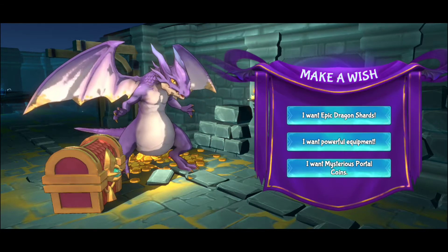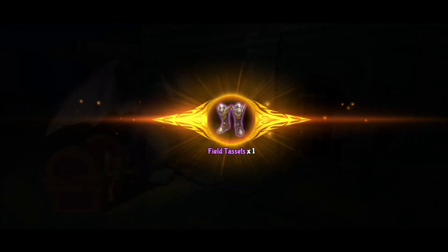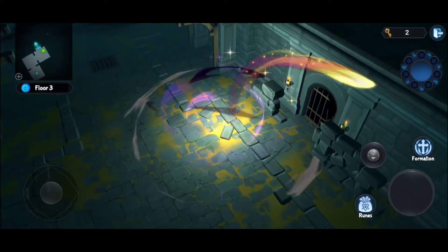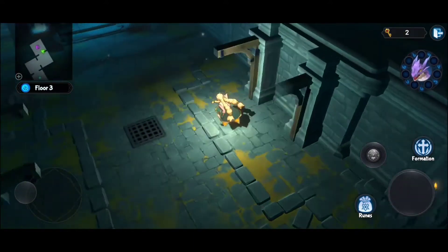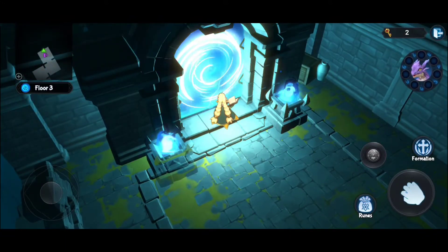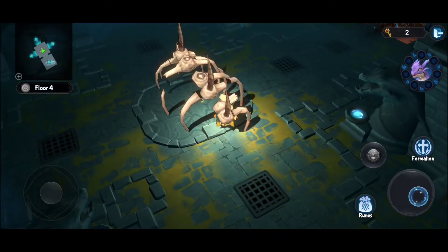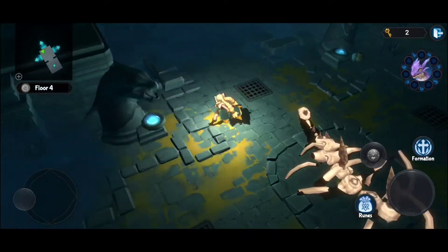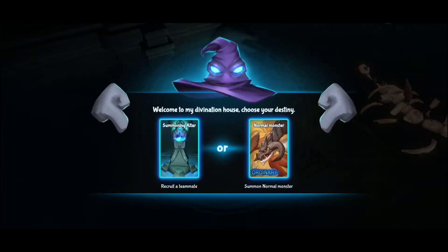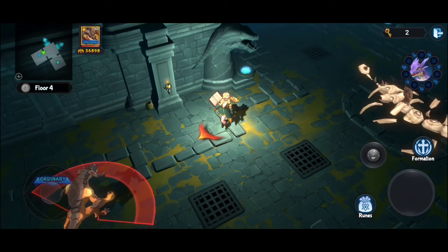The wish options include epic dragons, powerful equipment, and mysterious portal coins. I went for powerful equipment and got a legendary egg. You can put eggs for hatching — every time you go through the portal you can collect up to seven fire balls to summon that purple dragon, which is the one you encounter at the start of the game.